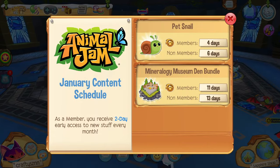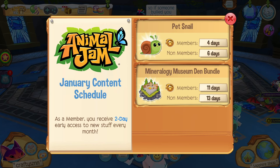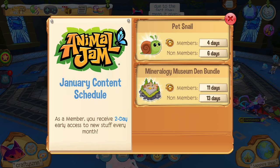I also want to go over the January content schedule. In four days, members will be able to get these pet snails — I saw a little bit of them in the preview and they look absolutely adorable. Then in 11 days members can get the mineralogy museum den bundle, which actually looks pretty cool, so I'm very excited to see what that ends up looking like.